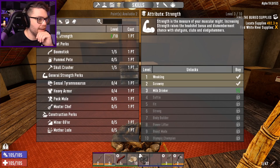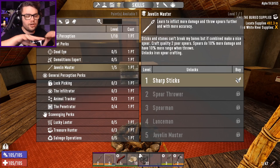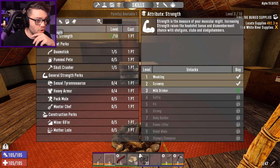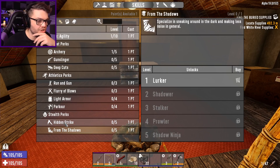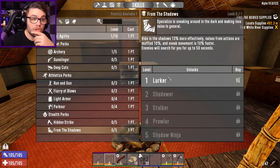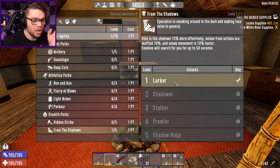I haven't really put many points into Javelin Master before — tier two quality spears, 10% more damage. I feel like my first points are just kind of spread across a jack of all trades, trying to make sure I'm covering all my bases. Actually, what I should do is Hidden Strike — let's get an extra 50% damage on top of the 3.5 we're already doing. And this one: noises from actions are muffled 10%, enemies will search for you for up to 50 seconds. I'll take that one — I'm gonna lurk in 7 Days to Die like I lurk in Twitch channel chat.